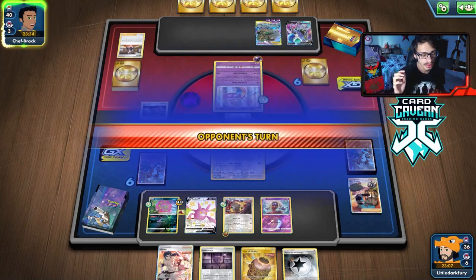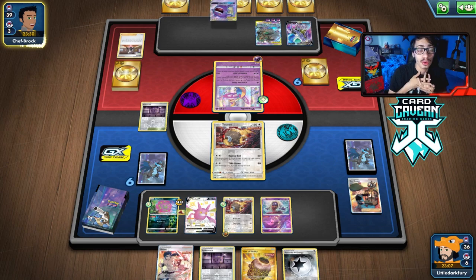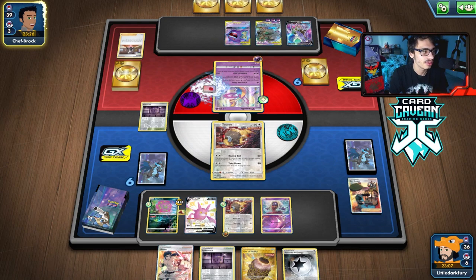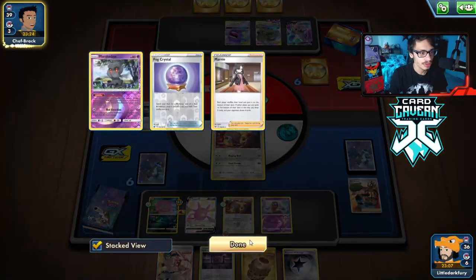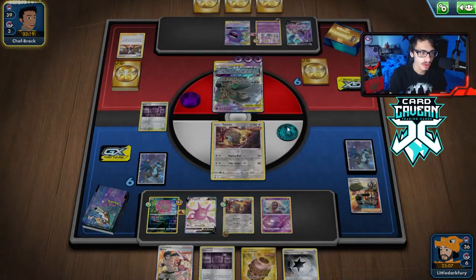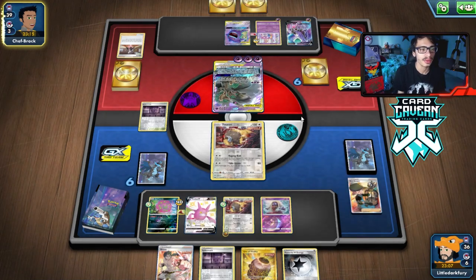We're not going to play any cards from hand because if they do Night Watch us, we need to make sure we have at least four cards so there's less chance they hit the Bruno. They found the Air Balloon too. If we had a Cape, that'd be great because we could take the hit from Trevnor. We might be able to KO it — we'll see.